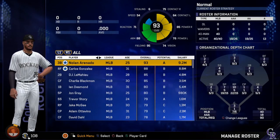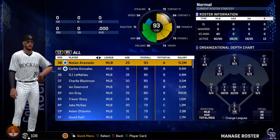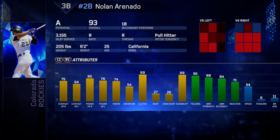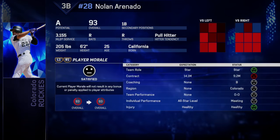Our first overall player, the best player on the team — I want to keep him for the rest of the franchise mode. Nolan Arenado, third baseman, 93 overall, 25 years old. This man is young and he's still got room to grow. I love how they changed the player card this year to make it a lot more cleaner and nicer looking. Pretty good contact, great power, great overall stats — an amazing player.